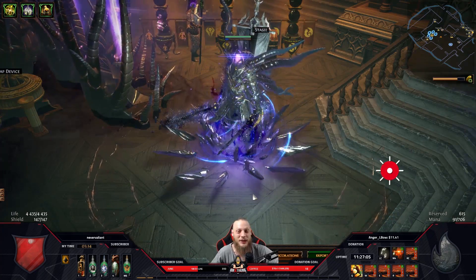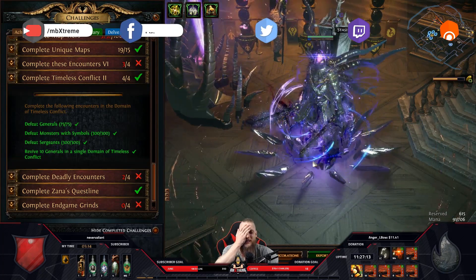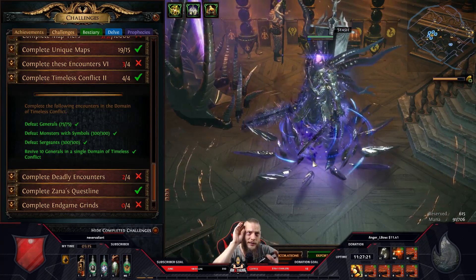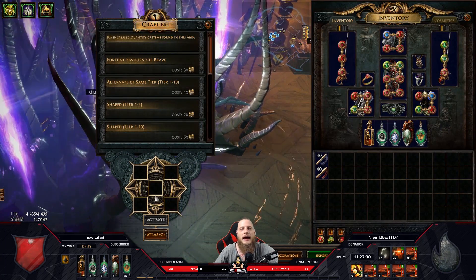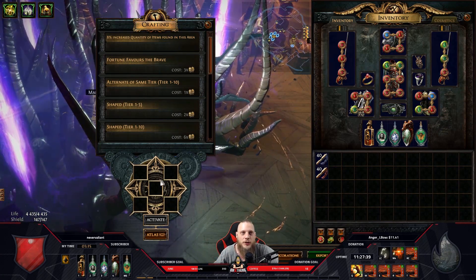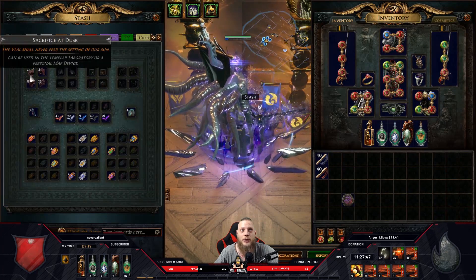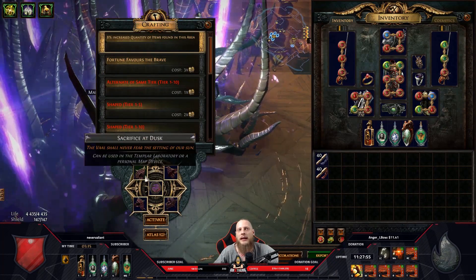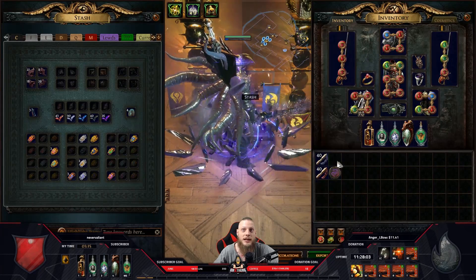Hey guys, welcome to a new video. Today I want to show you the five emblem encounter on the Domain of Timeless Conflict. There are so many terms - faction stones, emblems, timeless emblems. Once you've gathered a hundred splinters you can enter four of those stones, and once you've done the encounter with all four stones you unlock the fifth map device. This lets you enter four fragments plus the map itself, giving you five quantity bonuses - one more than was previously possible.